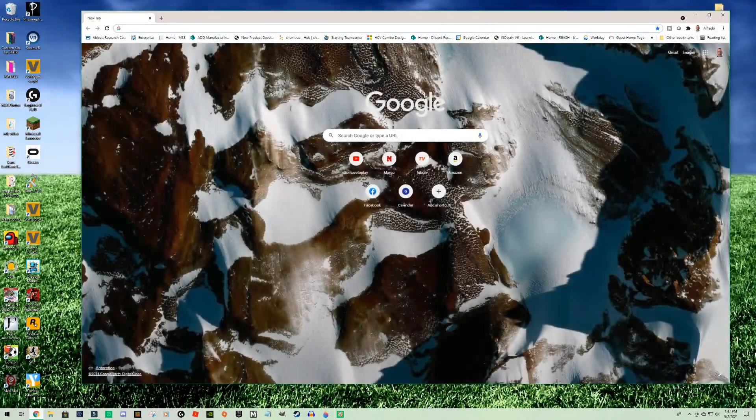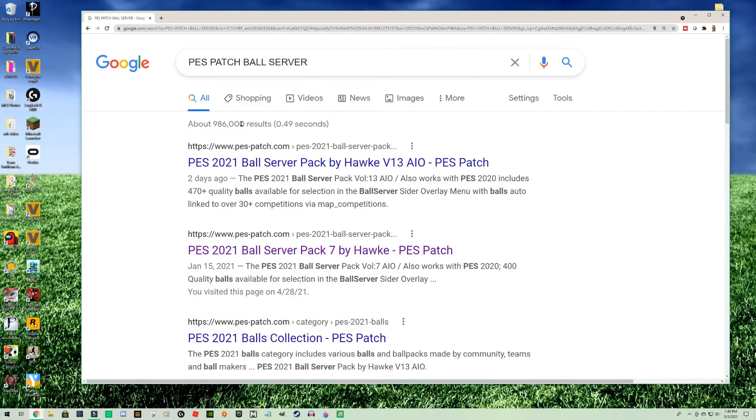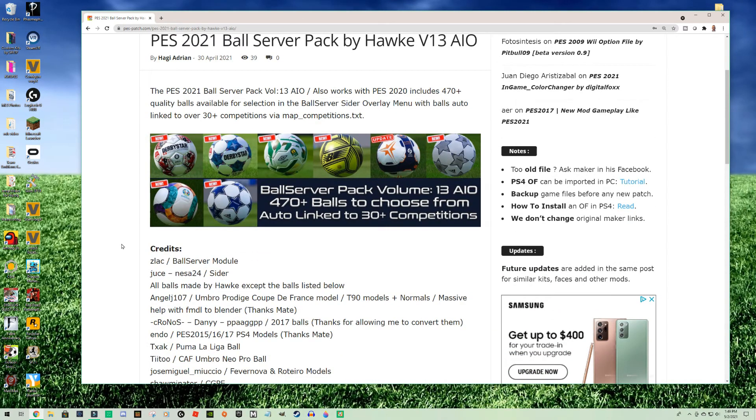Welcome guys. Today I have a tutorial on how to install a new vault server. This is a ball server by Hawk, version 13, which just came out at the end of April. Version 12 was more elaborate, but this one is all-inclusive. I want to take you through it step by step.